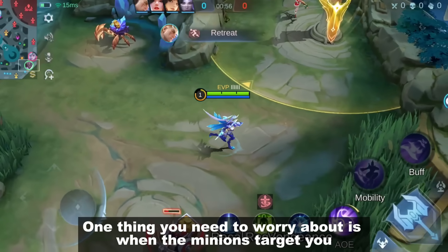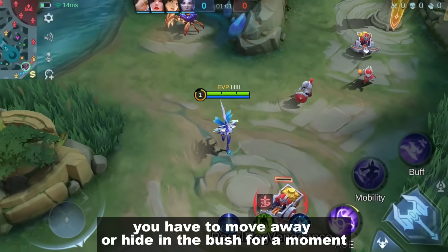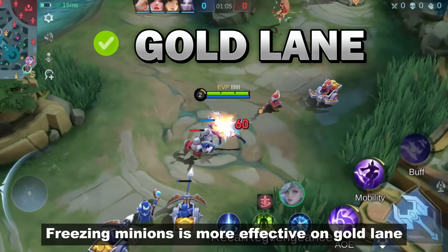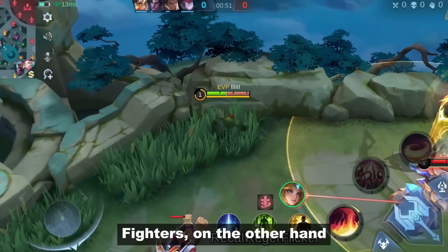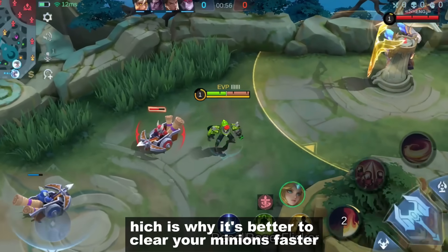One thing you need to worry about is when the minions target you. You have to move away or hide in a bush for a moment until they change target. Freezing minions is more effective on gold lane because they need to farm first. Fighters, on the other hand, are needed in objective takedowns, which is why it's better to clear your minions faster.